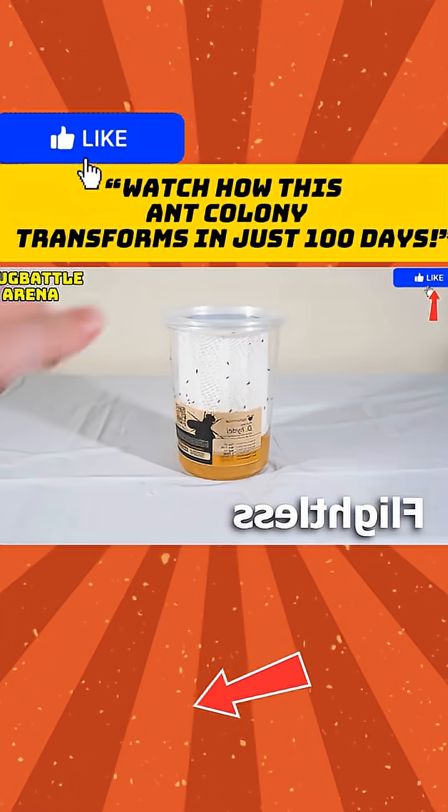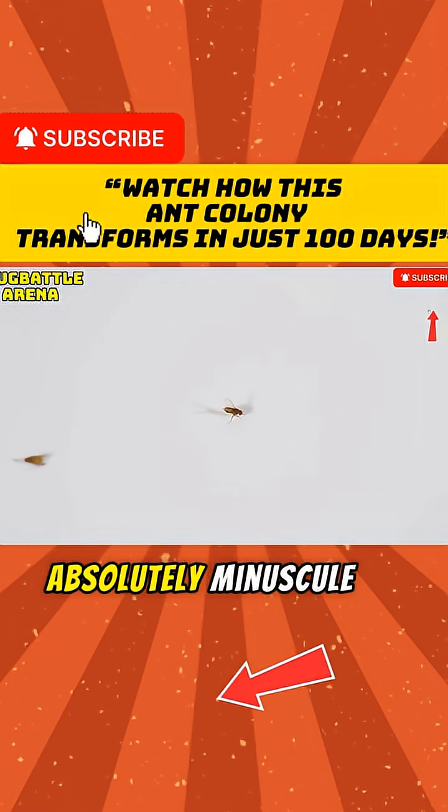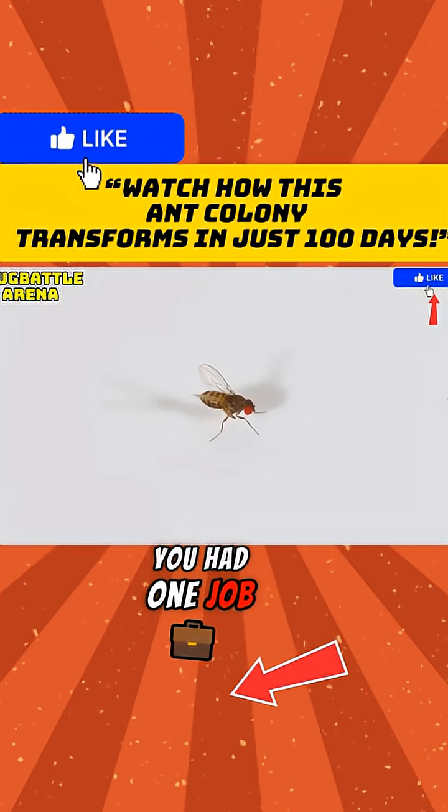Everyone say hello to flightless fruit flies — quite literally the most depressing animal in the world. Not only are they absolutely minuscule, but it's a fly that can't fly. Like, bro, you had one job and you can't do it.